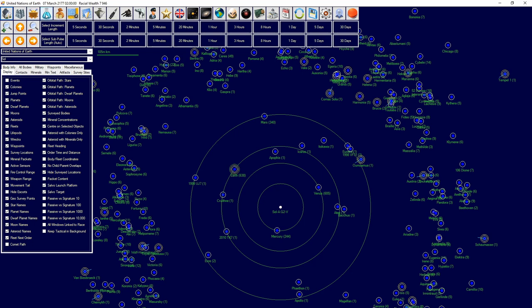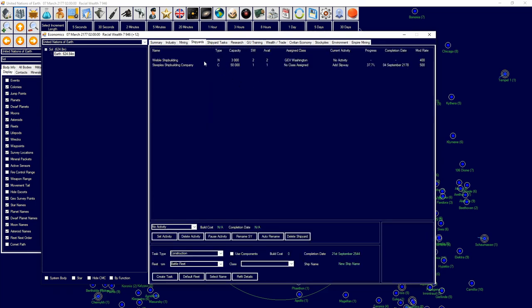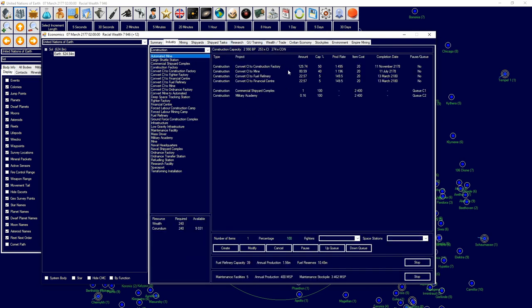The first thing we're going to do is have a look at the industry tab. I've already got a commercial shipyard complex in because I want to get two so I can build a freighter and also a colony ship. I'm also going to build a naval shipyard because I want to be able to build a defense monitor to provide protection.